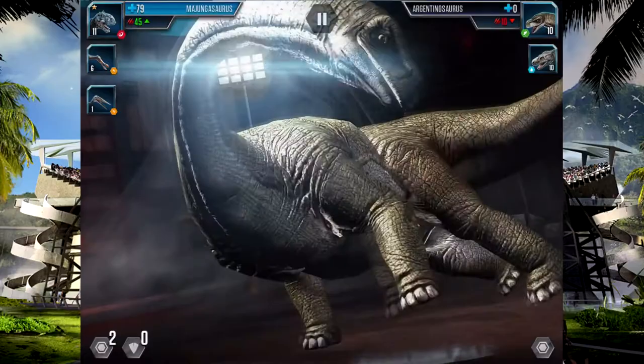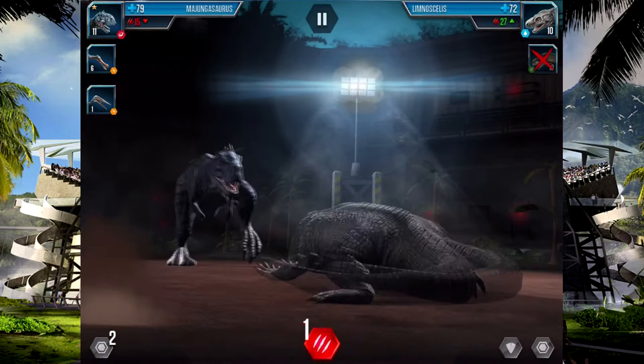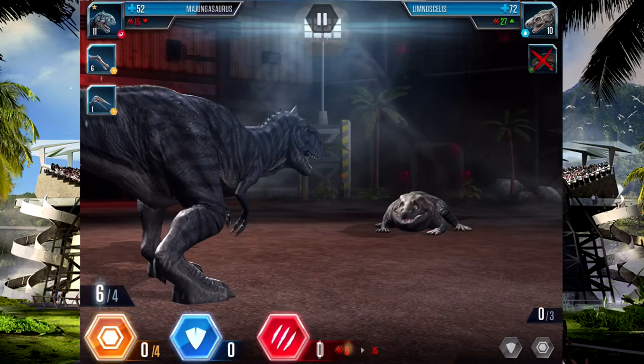Argentinosaurus, you are dead — or knocked out rather. Hope not. It would be pretty mean to just kill an Argentinosaurus like that. Lemuselis has a type advantage against us, but it's not really enough — it's a good start to damaging us. Let's do all out six and maybe we'll actually win this.